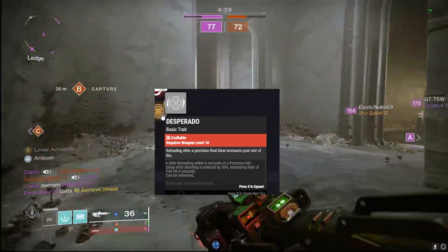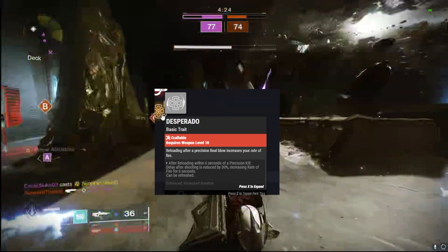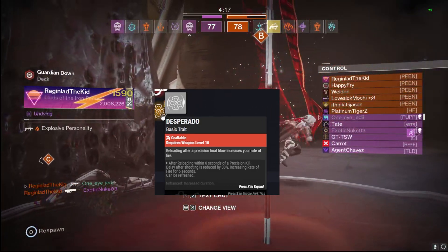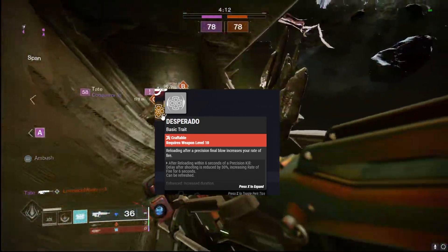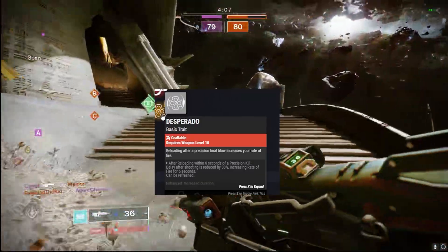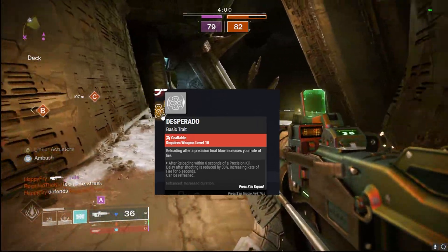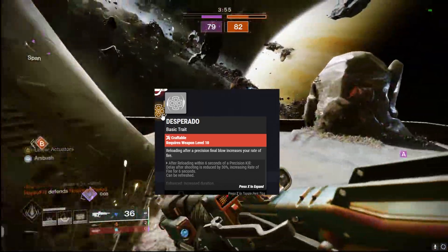My personal god roll for PvP is Rapid Hit paired with Desperado. After reloading following precision final blows, you get a super high rate of fire, and when this thing gets revved up you can absolutely melt an entire fire team. It's a super great perk and very fun to see it on different weapons besides just the Messenger from Trials. Any of the other perks I talked about in the third and fourth column work just as well, but Rapid Hit with Desperado is my personal pick.